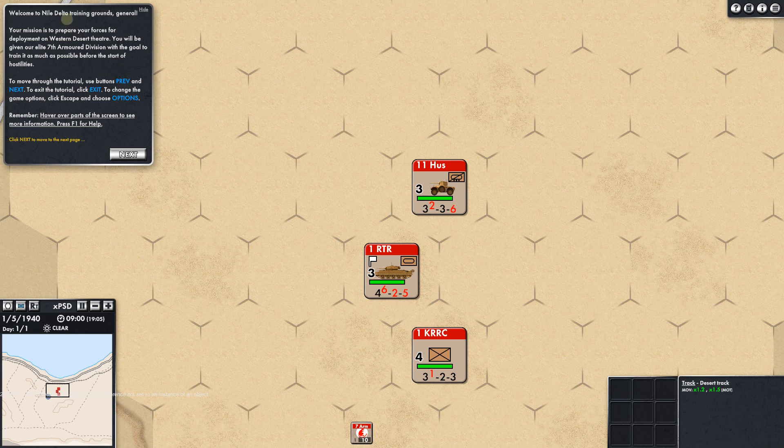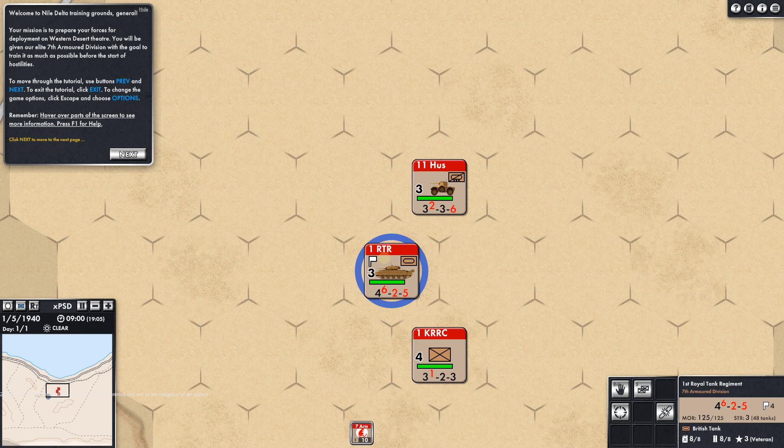Welcome to Nile Delta Training Grounds, General. Your mission is to prepare your forces for deployment on the Western Desert Theater. You will be given our elite 7th Armored Division with the goal to train it as much as possible before the start of hostilities. To move through the tutorial, use next and previous; to exit, use tutorial exit. We can always press F1 for help. Let's select a unit — and this gives us Halt, Split, Target, Detach, and Attach — 1st Royal Tank Regiment.